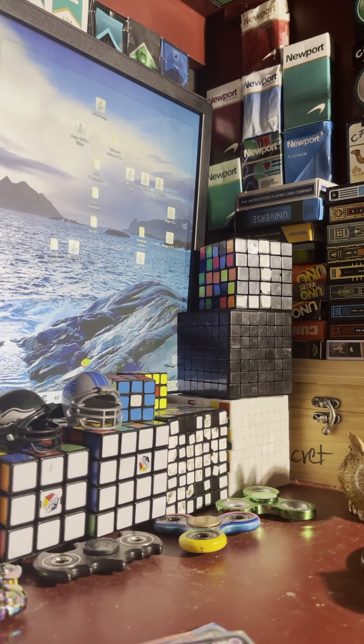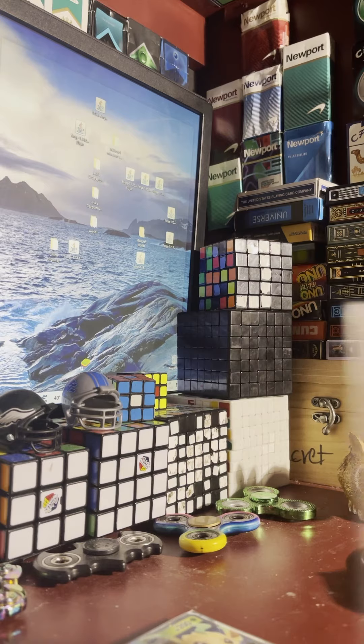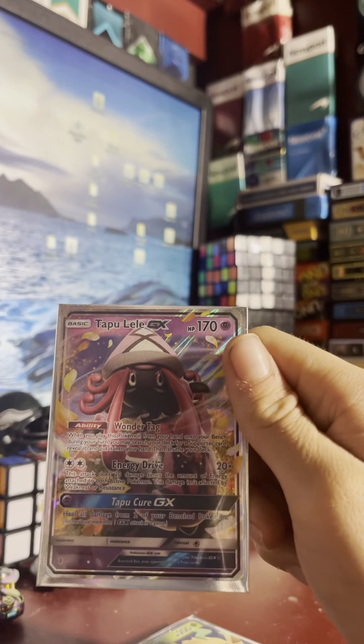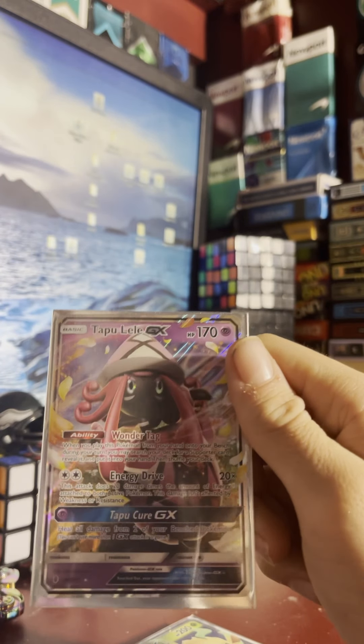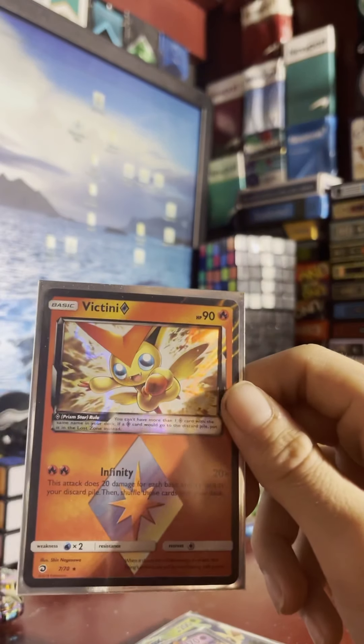I have Mew, and then the evolutionary Pokemon Mew and Mewtwo. I also have Leafeon at 110 damage with 200 health, then Tapu Lele at 170 with 20 damage. Here's another diamond one — this is Victini, Infinity 20 damage.